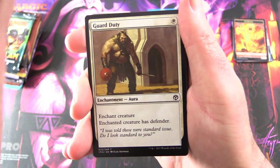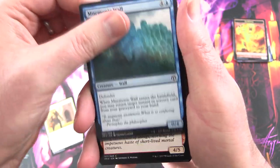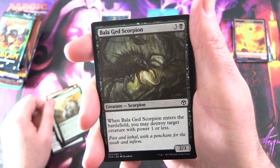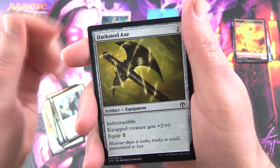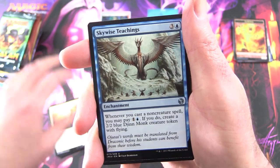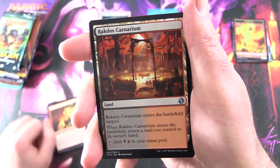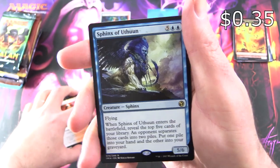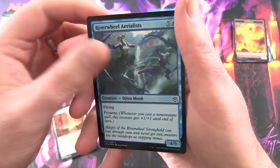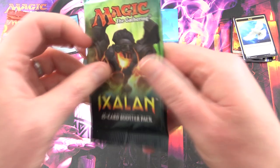Not that impressed, but I think it has aged decently. We have Guard Duty, Mnemonic Wall, Earth Elemental, Pentarch Ward, Hunt the Weak, Balagad Scorpion, Dragon Bell Monk, Dark Steel Axe, Evolving Wilds, Blinding Mage, Uncorn Skywise Teachings, Prodigal Pyromancer, Raktos Carnarium - the best guild - and the rare is Sphinx of Uthun, along with a Foil Riverwool Aerialists and a bird token. That was about as uninspiring as I remember.